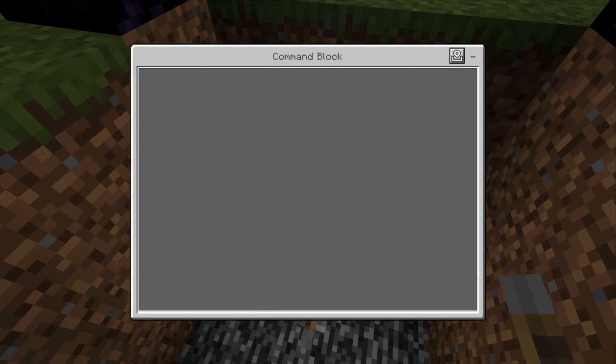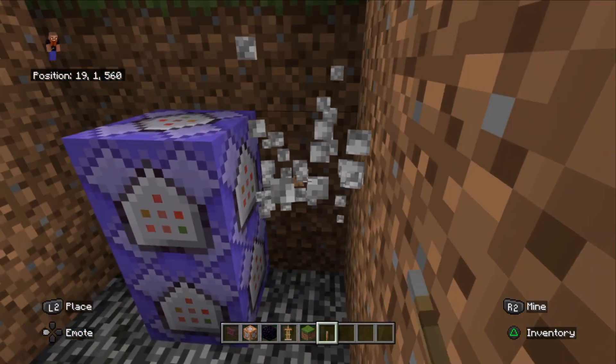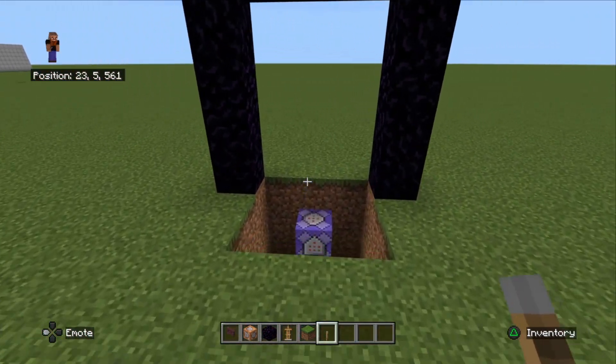For the second command block we're going to be putting the same command in, just changing the number: /particle minecraft:sonic_explosion ~ ~4 ~ - so that spawns it four blocks high. Let's test that - excellent, four blocks high.